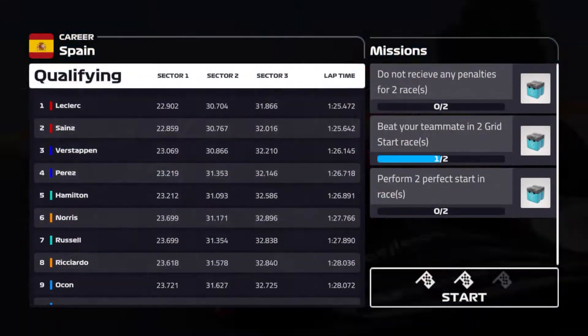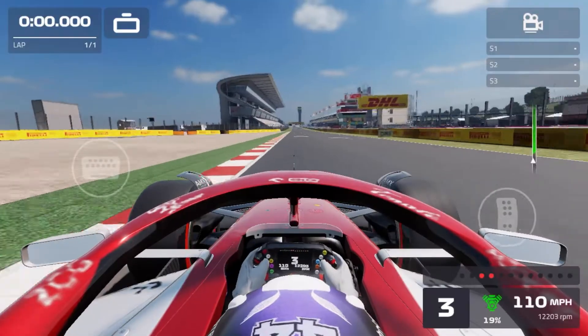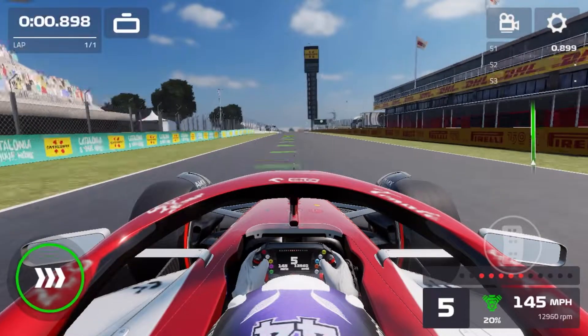Here's the qualifying order so far: it's Leclerc, Sainz, Jussat, Paris, Hamilton, Norris, Russell, Ricciardo, Ocon, and Alonso. We put ourselves just outside the top 10 in P11. Let's see if we can spoil the party here as we go across the line to start our one hot lap.